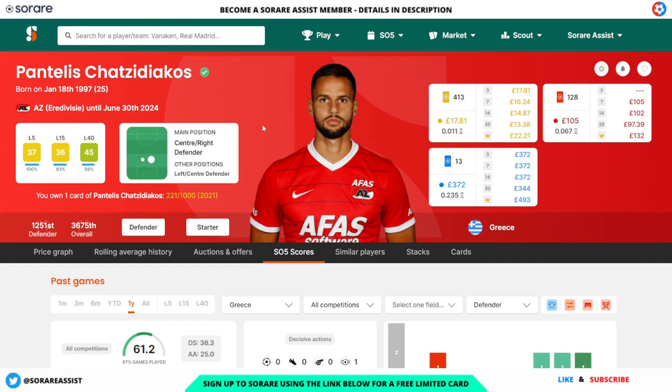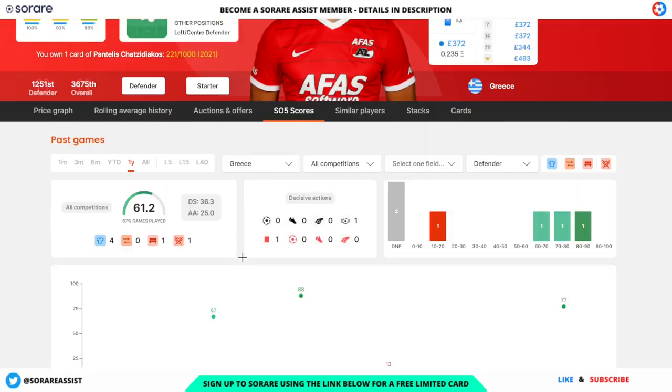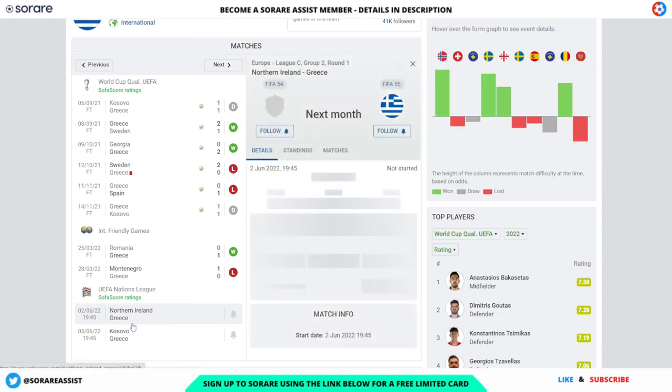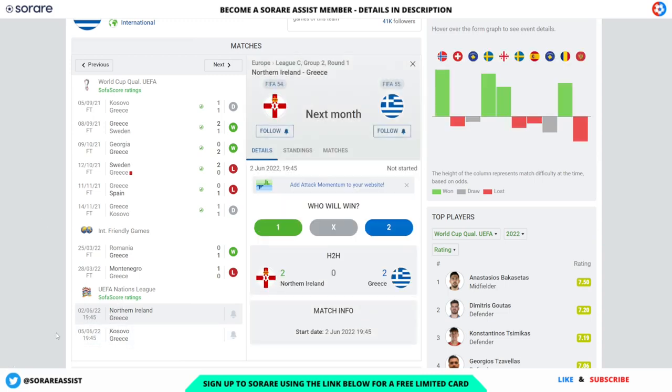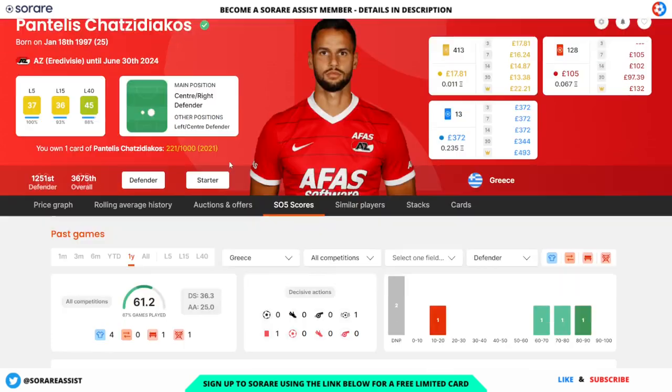The next defender I've gone for is Pantelis Chatsidiakos of AZ and Greece. His limited is currently going for £17.81 and his rare is going for around £105. His scores are decent for Greece — a 77, an 88, and a 67. In terms of fixtures, Greece are away to Northern Ireland on the 2nd of June, and away to Kosovo on the 5th of June. Some very favourable fixtures there for the Greek defender, so he could be a definite one to pick up for these Nations League games.